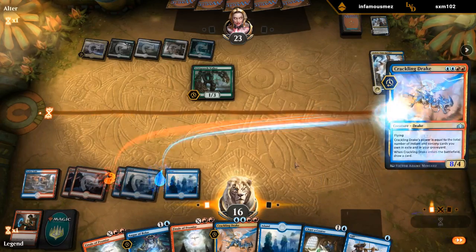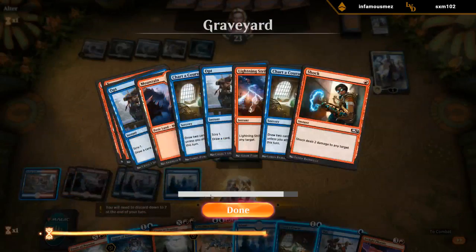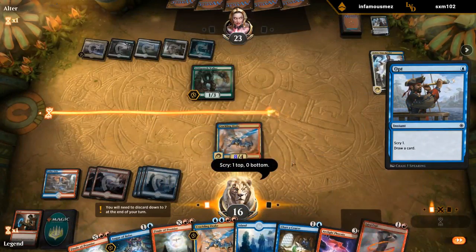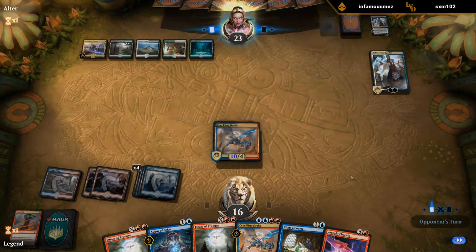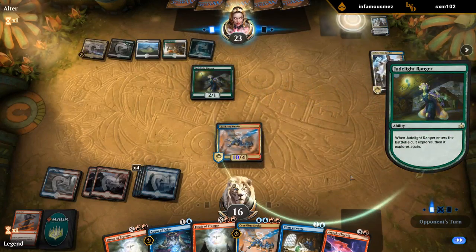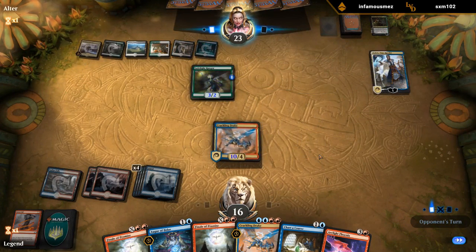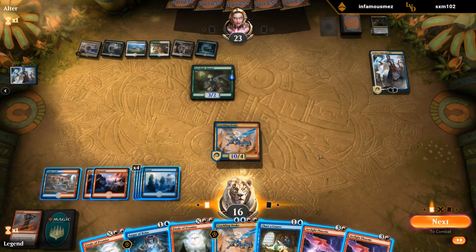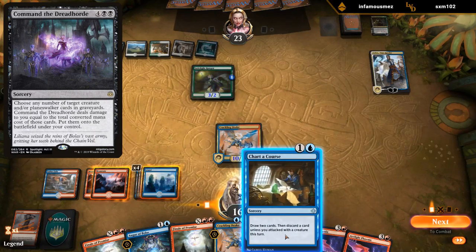We'll play Crackling Drake. There's a Phoenix, so we can Opt digging for a burn spell — Opt can also find a Lightning Strike. Lava Coil works — just want to kill this Wild Growth Walker before it gets out of hand, then next turn we can hopefully go off. It looks like we're going to be fine. Another Phoenix — we can't Finale, so we can just play a hasty Phoenix, or play another Drake. I'd rather just deal 10 to them since that also puts them on a lower life total.